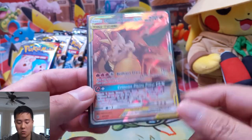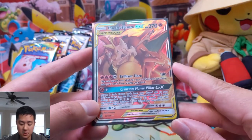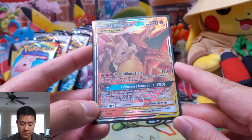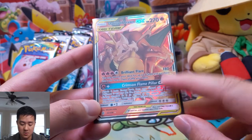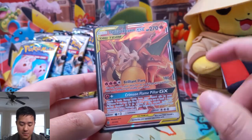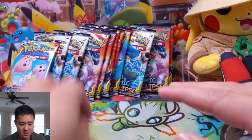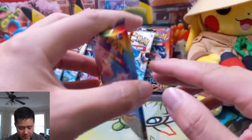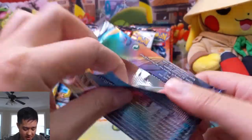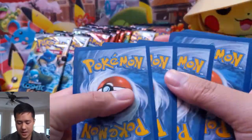We have Brilliant Flare for 180 — not that high for four energy — but it does have a great effect: search your deck for three cards and put them into your hand. And Crimson Pillar, attach five basic energy cards from your discard to your Pokemon any way you like. If this has one extra energy attached, your opponent's active Pokemon is burned and confused, so that secondary part is kind of meh. But I have seen people use Dedenne turn one, then use their GX right away to set up so they can start attacking, and then Brilliant Flare will just make sure you always have plenty of cards to keep the engine going. Barring that, you still have Welder to get things going quickly.